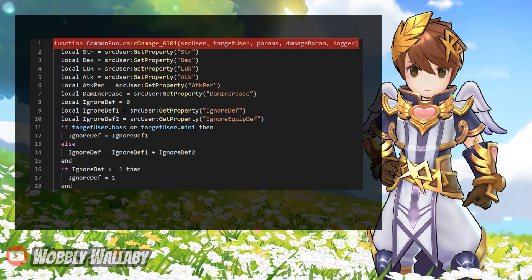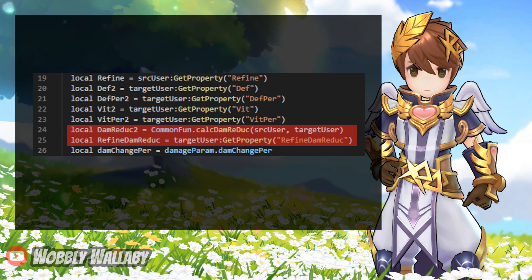Lines 2 to 18 get a lot of our character's properties. Next, the code also shows the target's properties being assigned to variables. I highlighted two lines to show damage and refine damage reduction. The damage formula takes into account the target's properties, which is why sometimes it's very complicated to calculate these things.